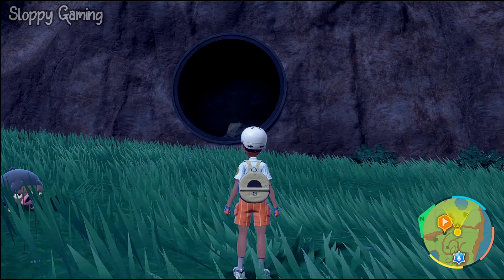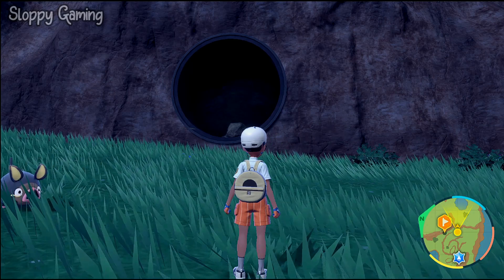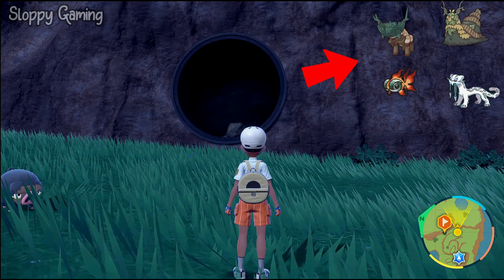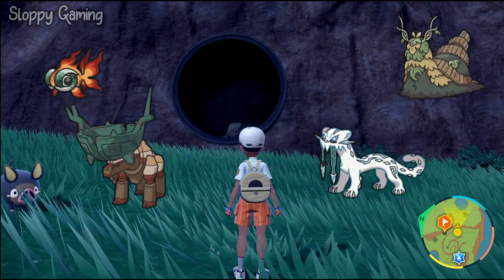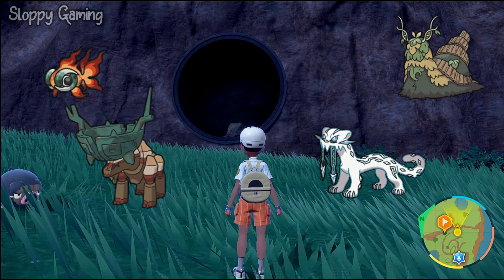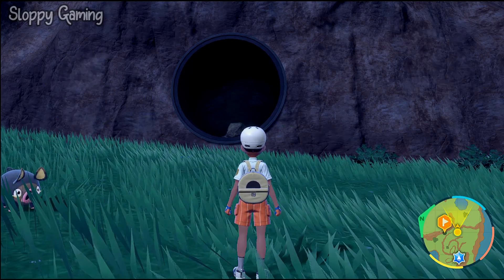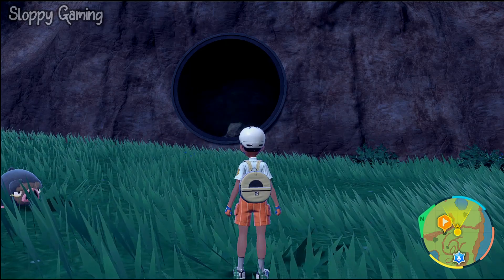Welcome back to another Pokémon Scarlet and Violet video. This is the location for the shrine legendary Pokémon. If you want to catch the shrine legendary Pokémon, I've linked it in the description. There are four different shrine Pokémons — to catch them you have to find stakes placed all over the map. Once you find all of the stakes, you can unlock the shrine and catch the legendary Pokémon.